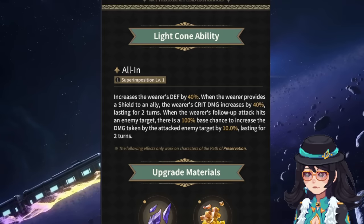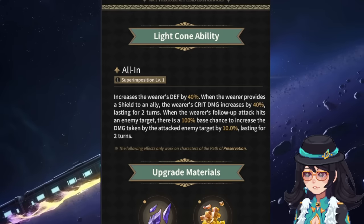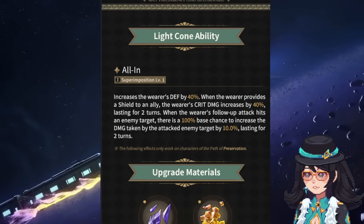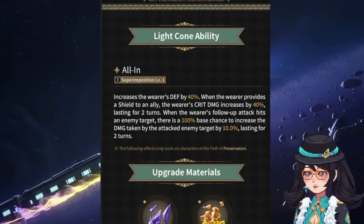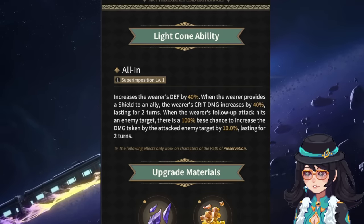Overall, this light cone looks pretty good in my opinion. It can definitely give you a good amount of shields just based on the hefty amount of defense you're getting. And the 40% crit damage increase is really good for that offensive nature I've been talking about when it comes to the potential of his follow-up attacks.